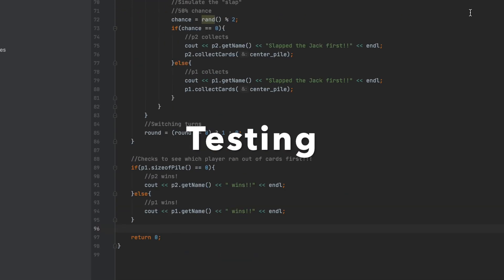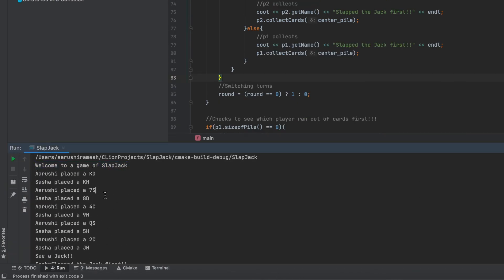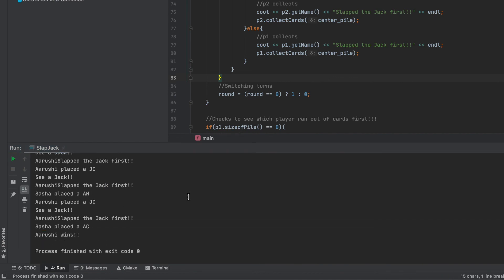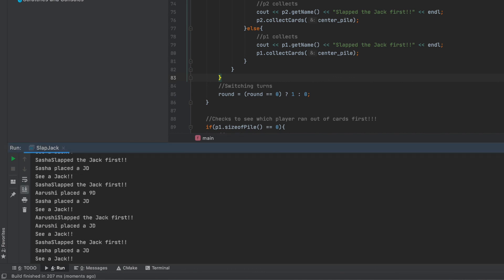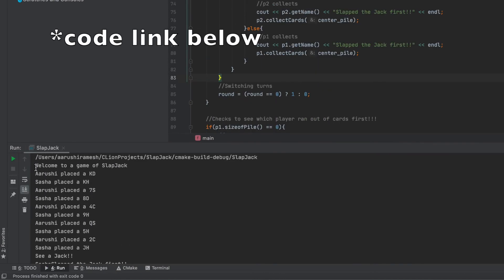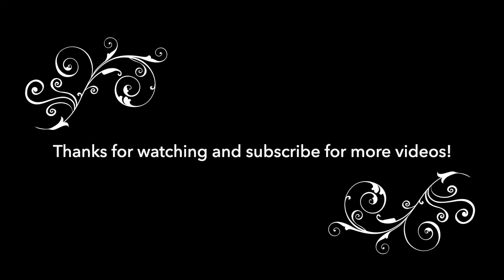Now we're going on to testing. I'll run the program and show you how it looks. I placed print statements everywhere so you can see what card each player placed in the center pile and who wins in the end. When a player places a jack, you can see who slapped the jack first — it's really cool. Thanks so much for watching, and subscribe. Thank you.